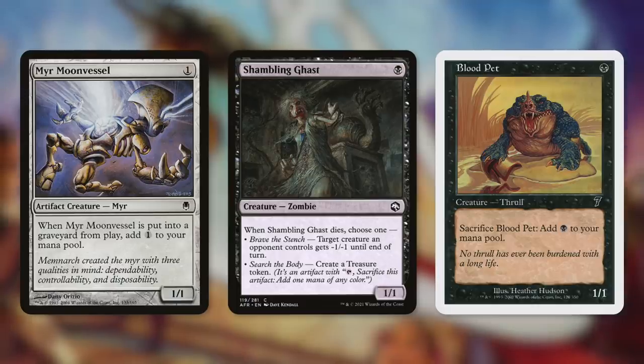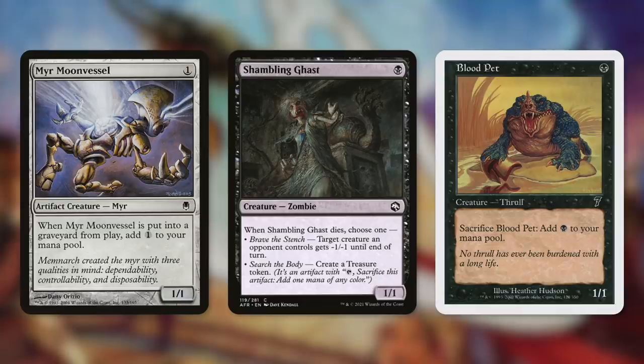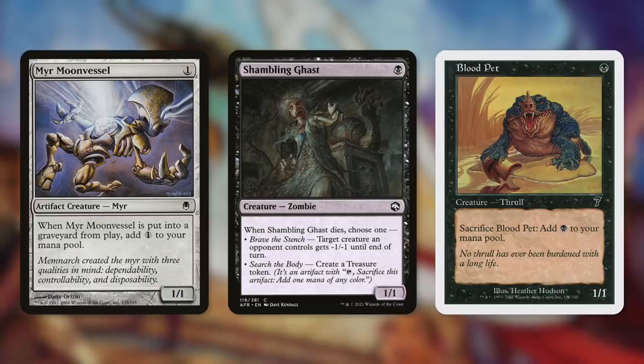When Mere Moon Vessel dies, we get a colorless. When Shambling Gast dies, we get a treasure, and we can sacrifice Blood Pet for a black mana. Although each of these do cost us one mana, when they die we get that mana back. So if we can keep getting them back from our graveyard over and over again, we can keep recasting them essentially for free.